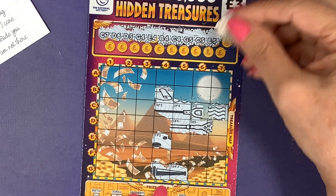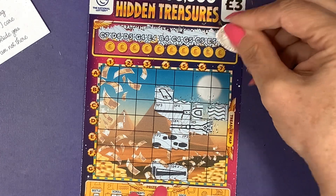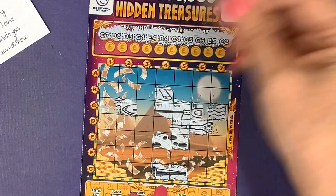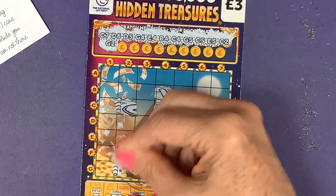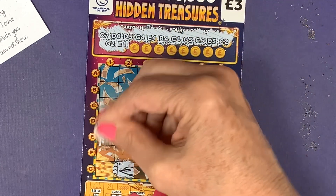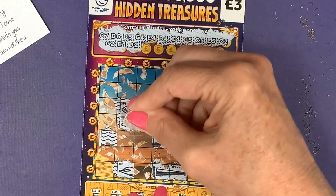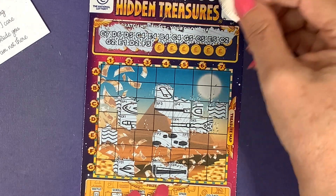E5 — would be nice to get E6 or C6. C2, G2, come on E1. D1, D2. F5, F5 — I'm still in, yeah.